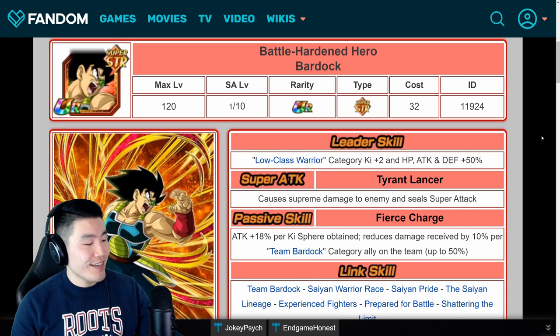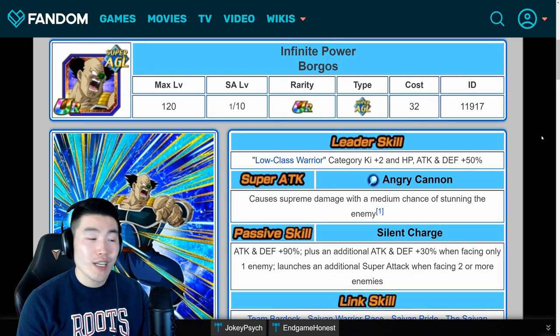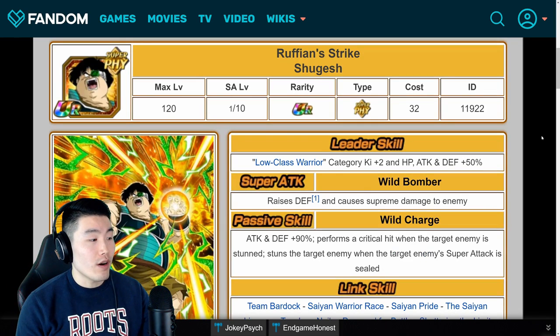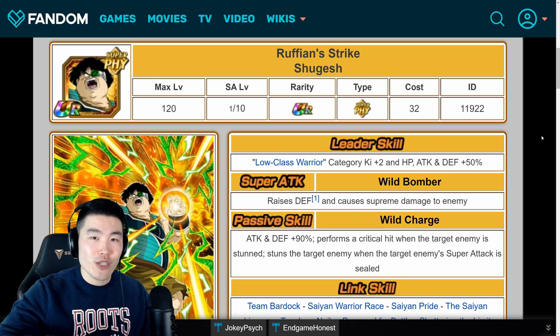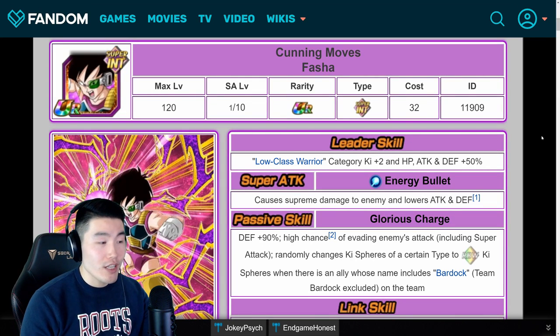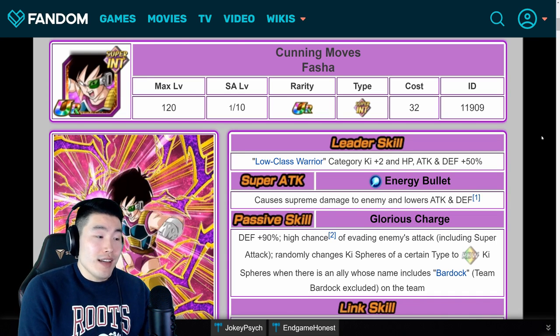So those are all five members of Team Bardock. For Bardock, mostly crit. For Borgos, mostly crit with some additional. For Tora, mostly additional with a little bit of dodge. For Shugesh, mostly additional or more of a balance of additional and crit, but maybe a little bit more additional. For Fasha, mostly additional with a little bit of crit or dodge — really up to you. She already has a lot of dodge built in, so it doesn't really matter that much.